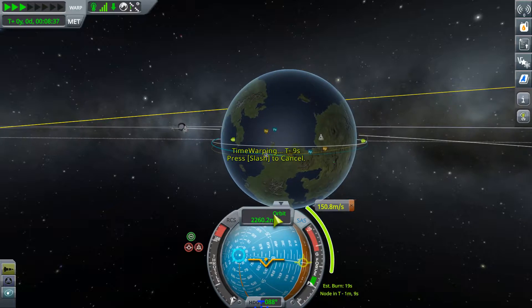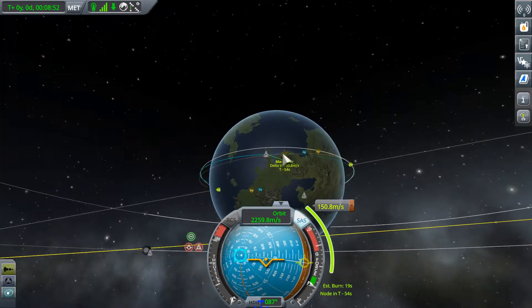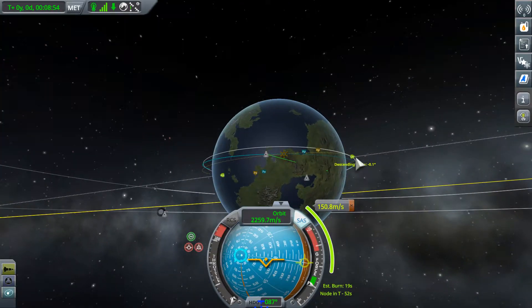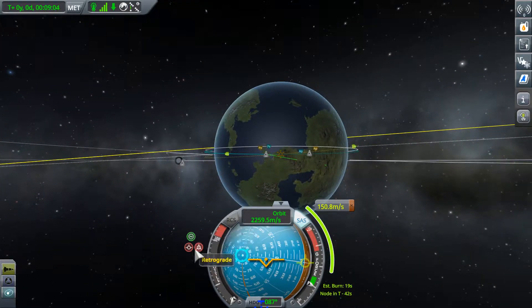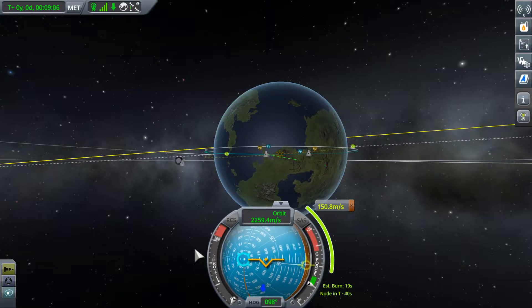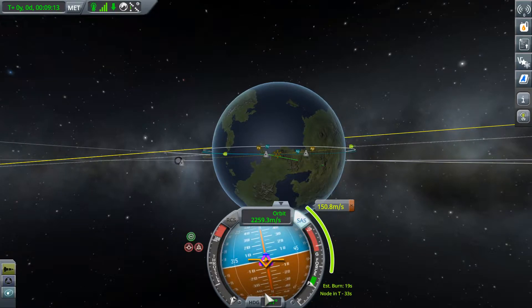Our normal should be here, I think - although it could be down here. And we're burning at our descending node. So we're burning normal. The maneuver node is down here, it's telling me. I didn't have to know which direction normal was, because the maneuver node was being pointed to, and they're the same thing.